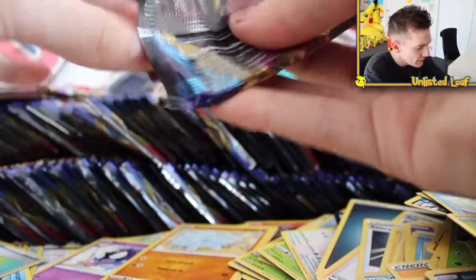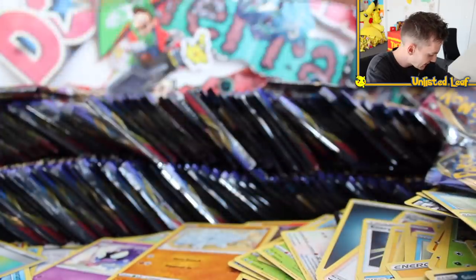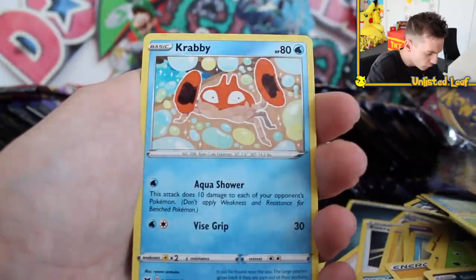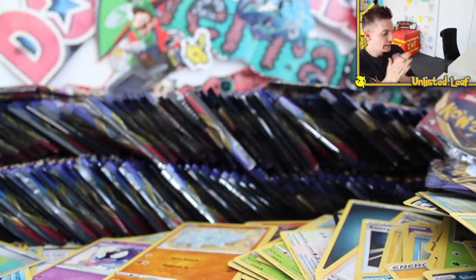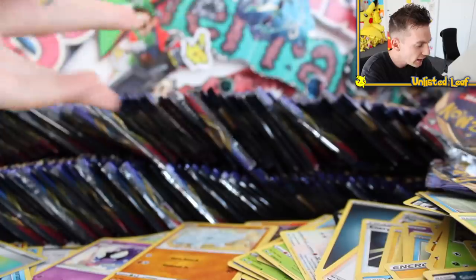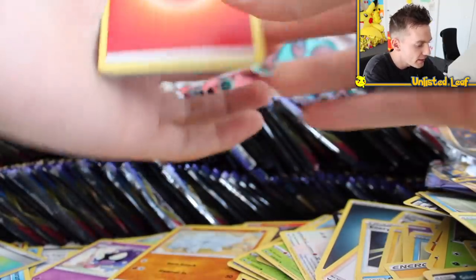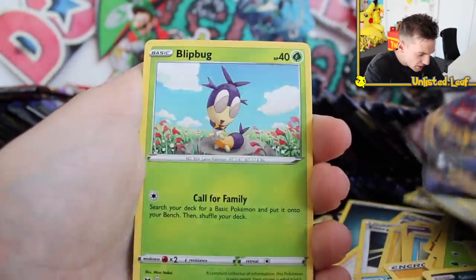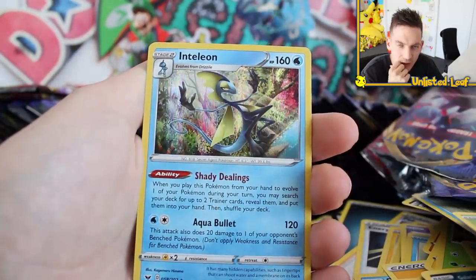Alright — this is it! You ready? Final booster of the ridiculous 216 booster pack opening — the six booster boxes, an entire case. Ladies and gentlemen, it does not disappoint at all. Hold on to your pants — let's get the gold card. Fire type, Thwacky, Pokegear, Energy, Blipbug, Rhyhorn, Mincino, Chinchou, Crogonk — and then Talion holo. Let's do a quick recap because this part right here was nuts.